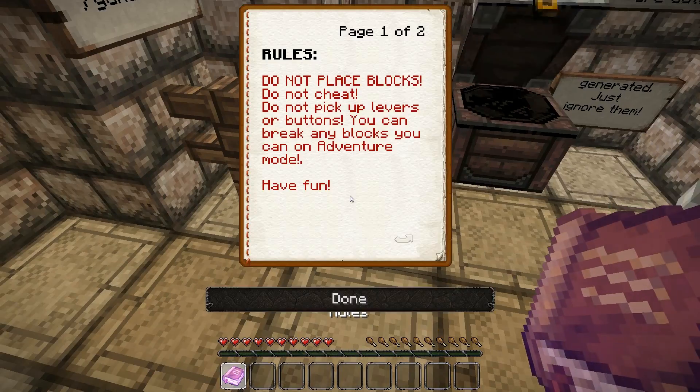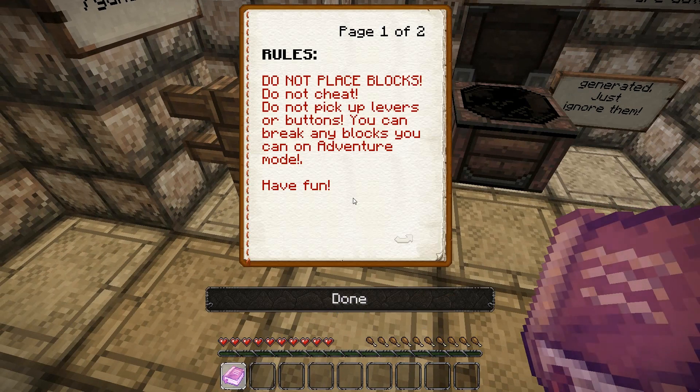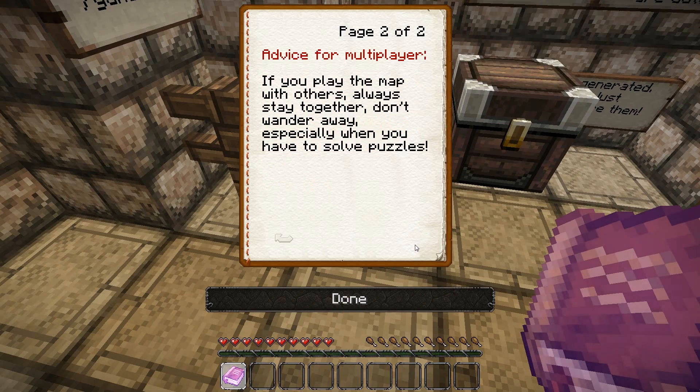Let us read the rules. Do not place blocks, do not cheat, do not pick up levers or buttons. You can break any blocks you can on adventure mode. Have fun. Advice for multiplayer: if you play the map with others, always stay together. Don't wander away, especially when you have to solve puzzles.